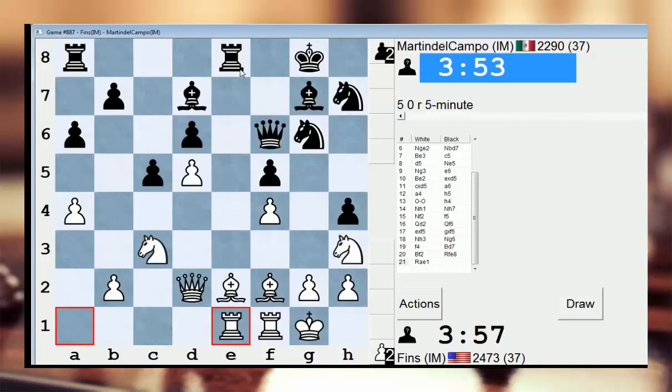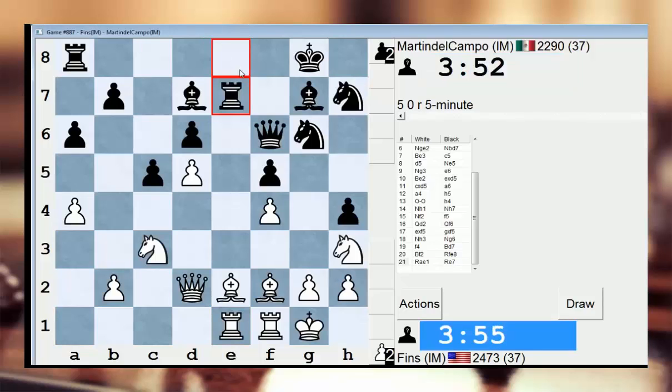To me, this is a tough position for black. I personally don't really see the appeal of playing such a position for him, but he might have some sort of improvement prepared. A lot of times I can go Kh1, Rg1, and then g3 — it's an interesting plan. So if I play Bh5, he might preserve the option of going B5.